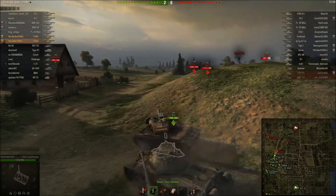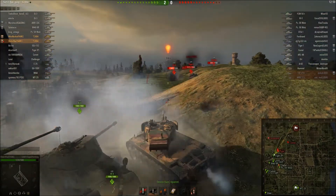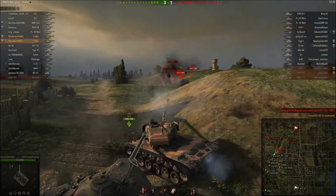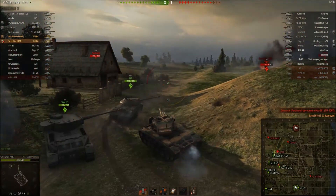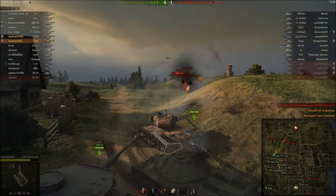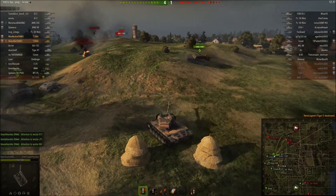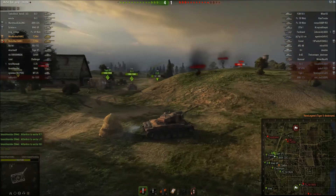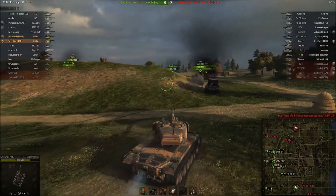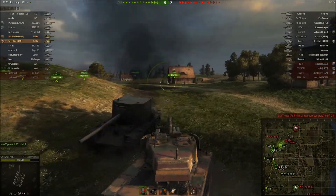One thing worth noting about this tank is that the penetration is not fantastic — it's 170mm on AP and around 200-something on APCR, so we need APCR to go through an IS completely frontally. But that's easily done. We killed two heavy tanks, clearing the way so we can turn around and deal with what's about to roll into our base. I charged ahead because our heavies weren't really pushing. Luckily the front armour is really good so you can bounce quite a bit.